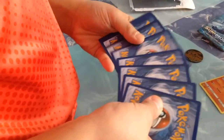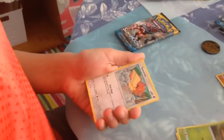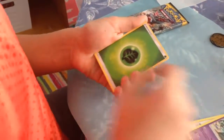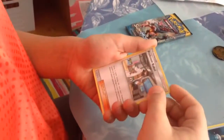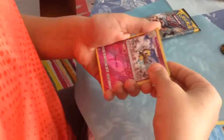Oh my gosh, I've never done this. I'm pretty sure it's four from the back of the chase, because there's 11 colors. Snubble, Fero, Grubbin, Spiro, Alolan Grimer, Energy, Energy Switch, Professor Kukui, Corsola, Rabambi, and Butterfree Regular Rare.